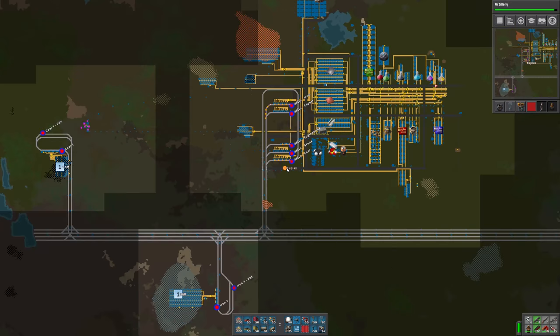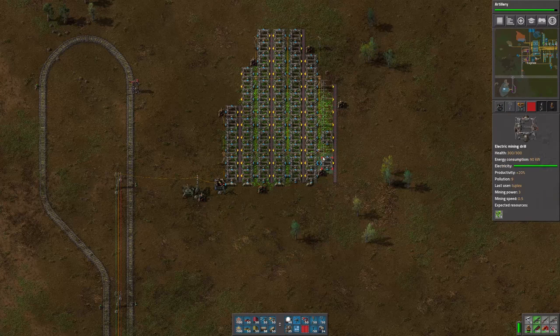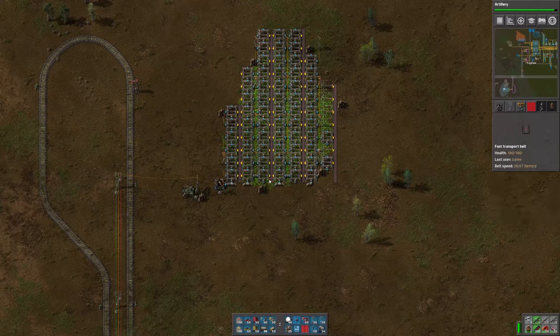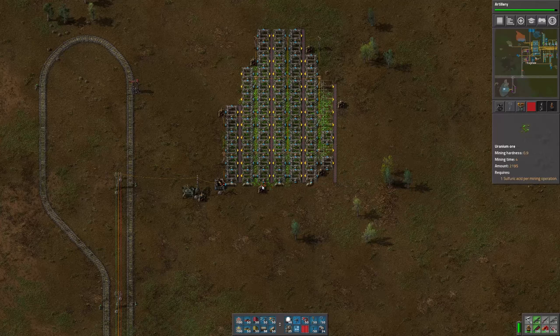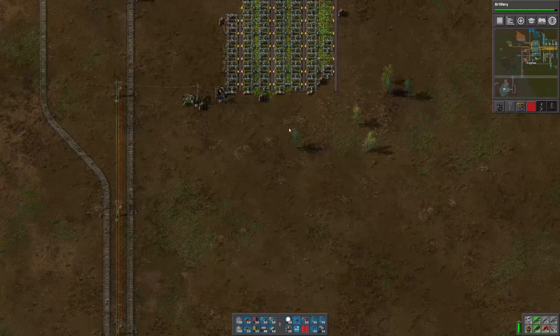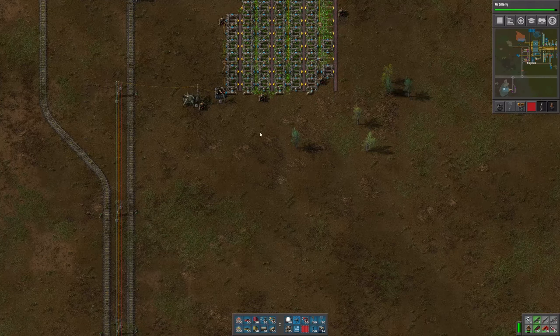In the last episode, we had begun setting up a uranium mining outpost, and I'd like to do the uranium processing there as well, turning that uranium into uranium-235 and 238, and perhaps even making the fuel cells there as well.